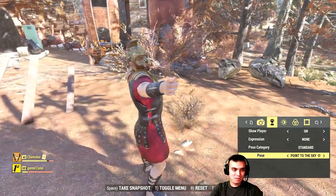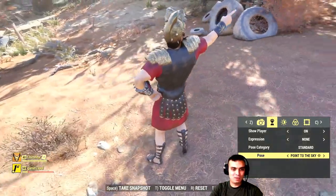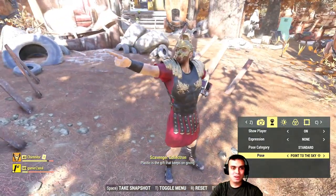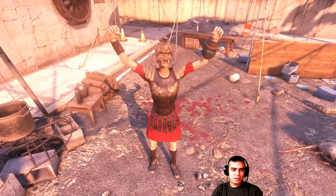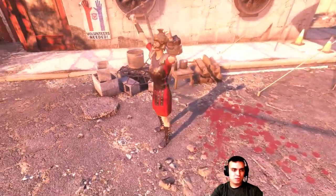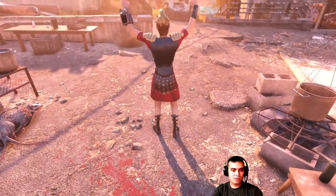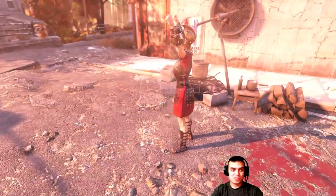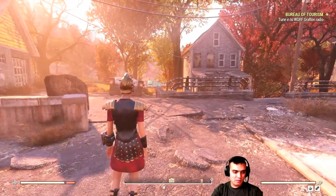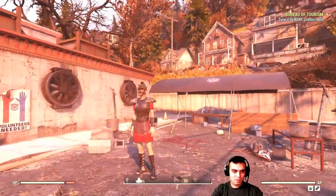That's more than enough to showcase the outfit on the male character. Now let's move on to the female character. This is how the Gladiator Outfit looks on my low-level female character. I'll need to level her up to level 15 — she'll become one of my mules — but that's how it looks. Not bad.